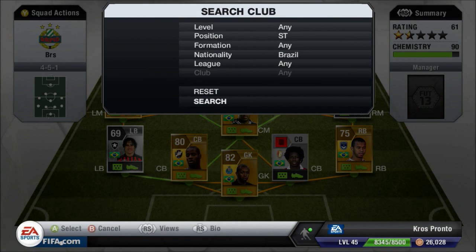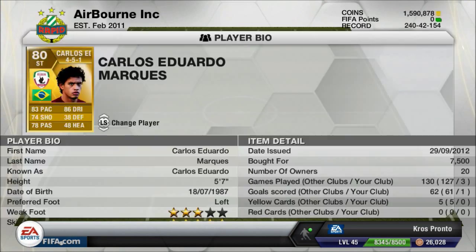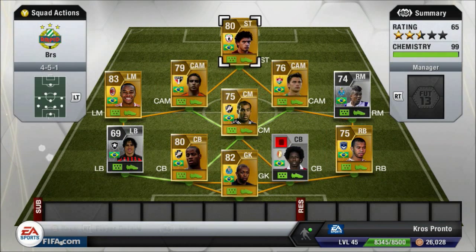Up front we have Carlos Eduardo. You can use Alcasson, Neymar, or Wallison, but Wallison and Neymar are a bit overpriced and nowhere near as good as him, and Alcasson is just terrible really. Carlos Eduardo has 83 shooting, 86 dribbling, five-star skills, and three-star weak foot. He's 7,500 coins in the market but you can get him for about 900 in the trade pile. He's great for skill goals and passing it across the box.